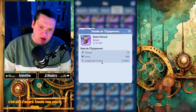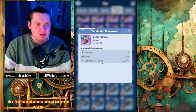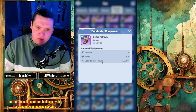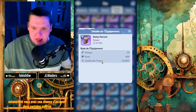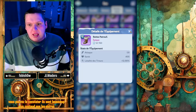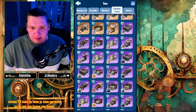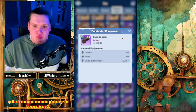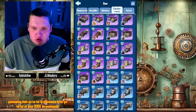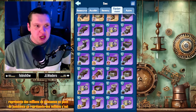Ensuite, vous avez le niveau violet. Les violets sont épiques, ce sont des équipements très rares. On n'en obtient pas tout le temps, ils ne sont pas faciles à avoir. Mais quand vous ouvrez certains packs ou certains coffres, vous avez une chance d'en avoir. Comme vous pouvez le constater, ils sont beaucoup plus costauds que les autres. Le mien est niveau 25, mais je vous garantis qu'ils ont une bonne pêche. Niveau 30, ça vous donne 18 000 de puissance, plus 3 000 de puissance. Tout cumulé, ça représente des millions de puissance.